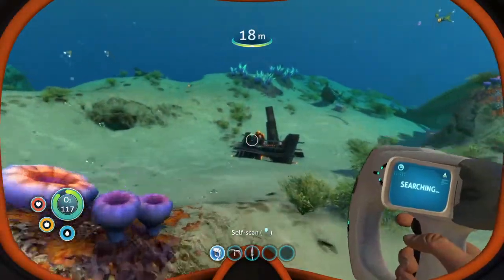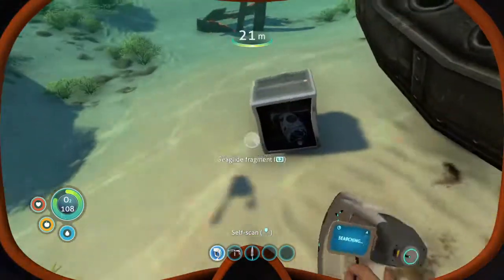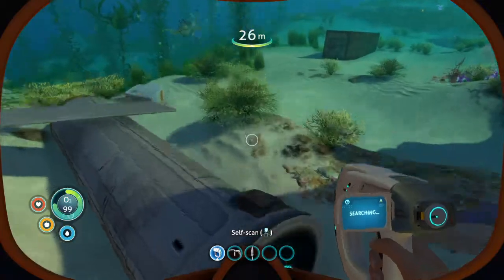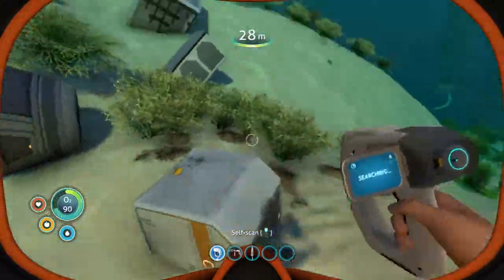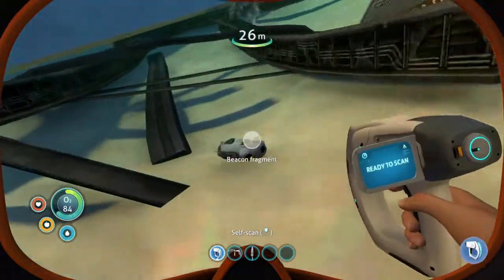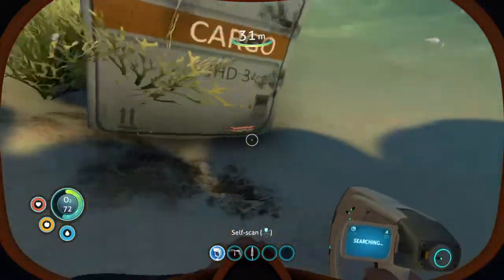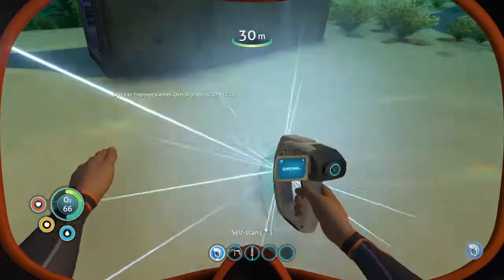Those pieces of the ship right there — let's go check that out. Oh yeah, here we go! There's gotta be stuff here for us to scan. We need one more of that, it's gotta be around here somewhere. It feels like they're always in the crates. Oh what's that? Beacon fragment — be able to make our own beacons maybe, that's kind of cool. Crab trap — I don't know what that's for.